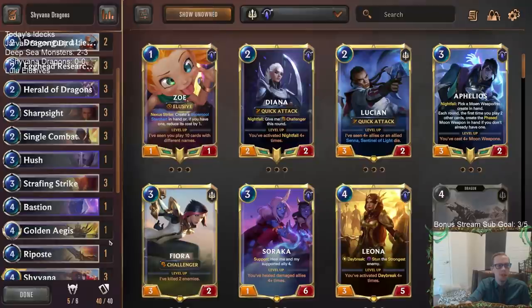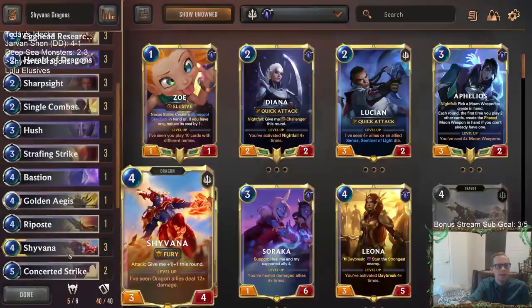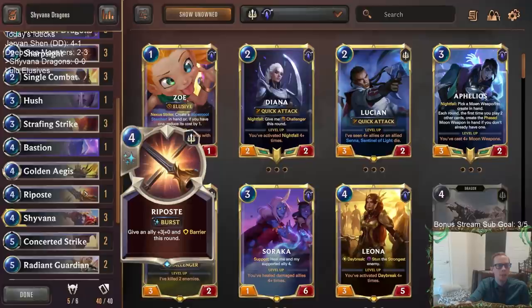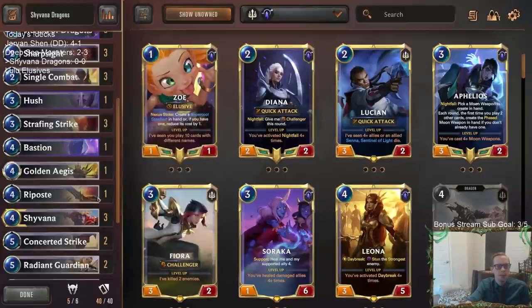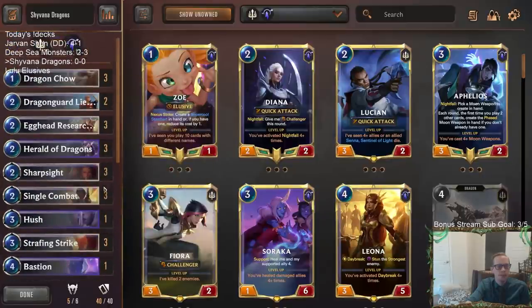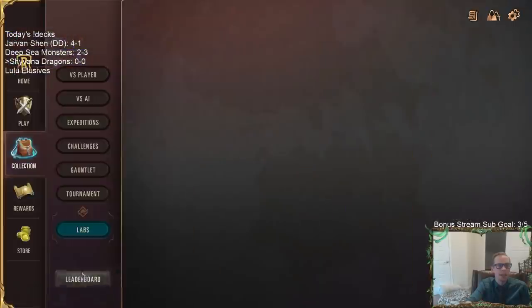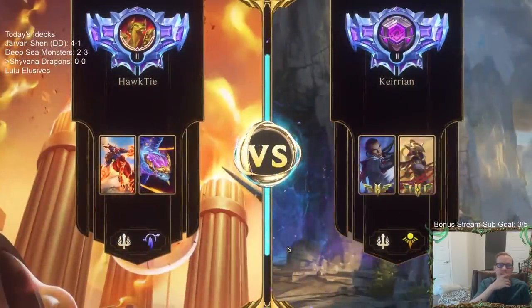We're not doing much on the three-mana slot — Grand Plaza got cut as I trimmed to 40 cards. Basically we go from two to four, saving turn three for spell mana unless we have Herald the Dragons. If we have Herald into Shivana, that's great. We're trying a few different four-mana spells — one Bastion, one Riposte, one Golden Ages — a nice spread from Demacia and Targon.